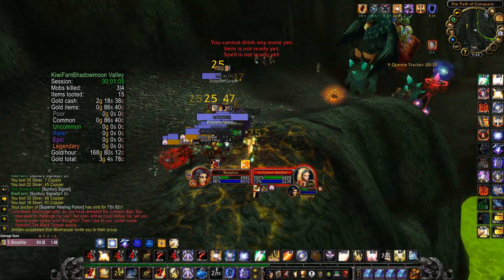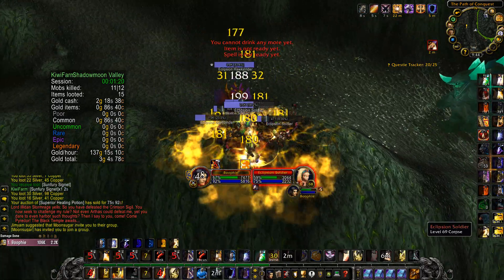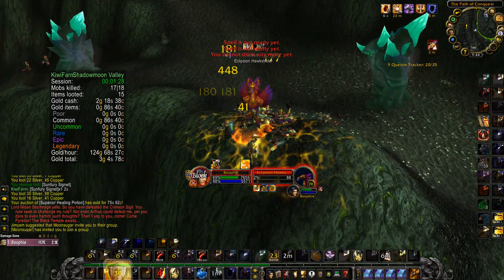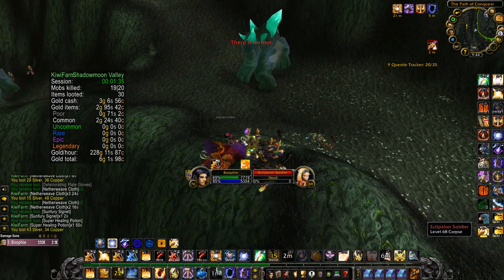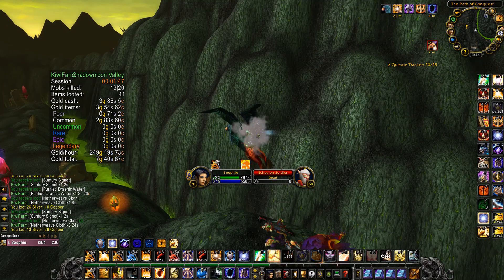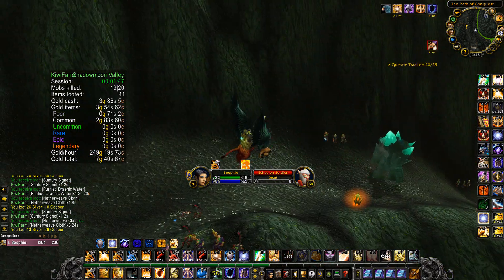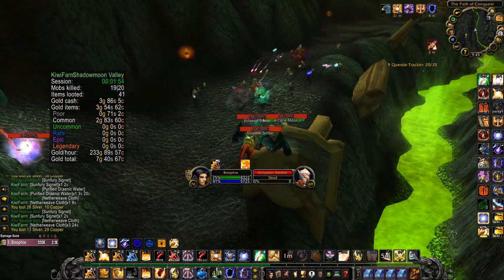We've got another pull right here. You should be expecting to make around 250 gold per hour here, depending on your RNG and what is dropping for you. Obviously the more BOEs that you get, the more gold you're going to make per hour as raw gold.